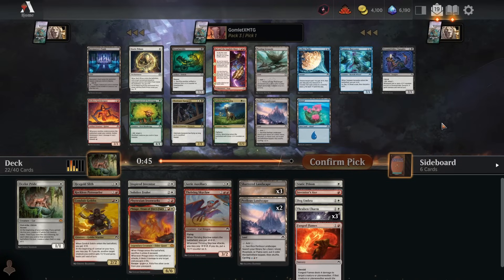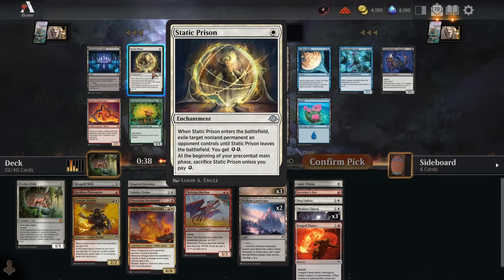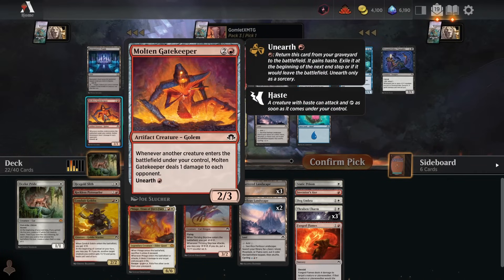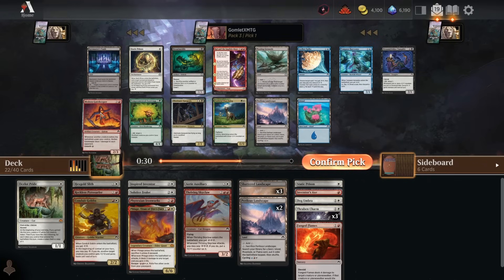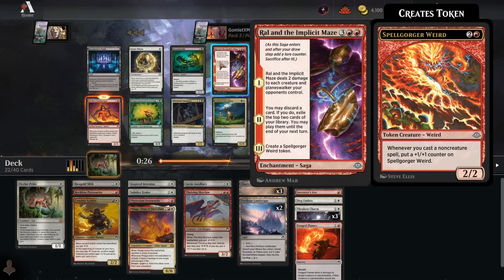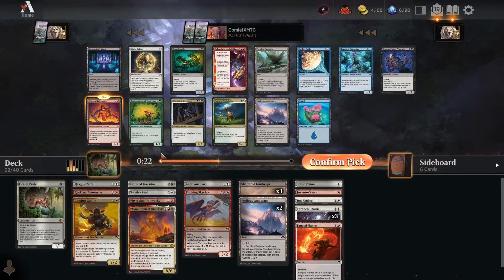Pack 3 pick 1: we have so much removal, even if it's a bit weaker than Static Prison, I don't need to take the Prison that highly. I'm really looking to up the creature count, so we take the Gatekeeper — it's a little extra damage as we're playing creatures. Seems fine. We'll take the Gatekeeper here.